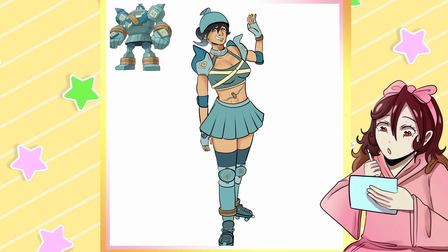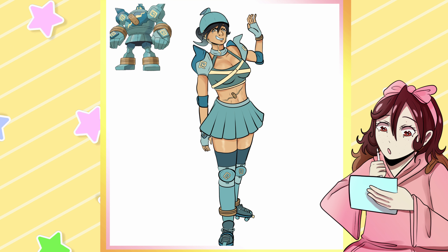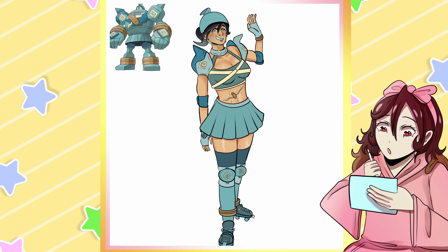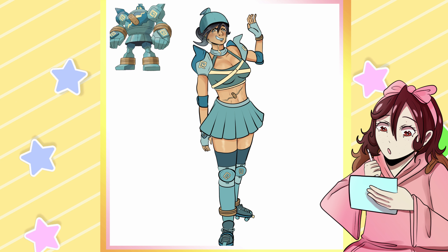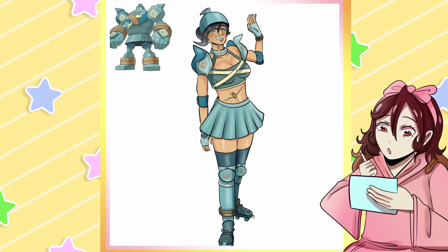The bra is a different color than the skirt, but the colors tie in across different parts of the outfit. I'm pretty happy with this one overall. I also gave the helmet the little dent thing that Golurk has, and that's pretty much it after I colored it.